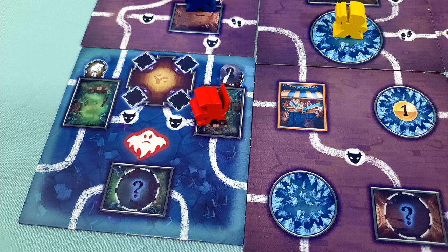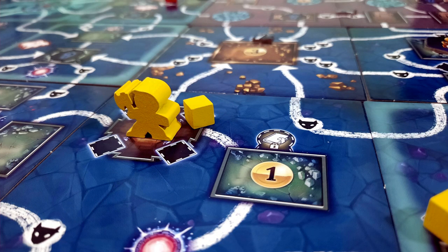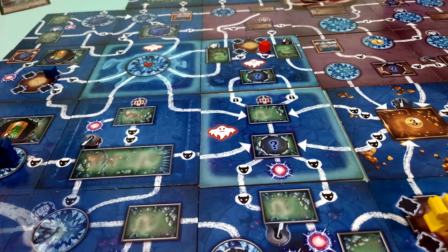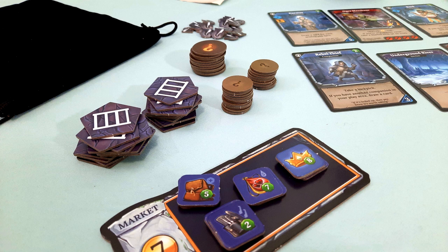However, one of the most important aspects of lockpicks isn't a game mechanic at all — it's how seamless the game setup becomes simply because they exist. In other Clanks, you had to separate and place a variety of tokens all over the board. Since the board doesn't exist when you set up Catacombs, that's obviously not possible. Instead, you just randomize them and place them aside. When a tile is revealed, you don't place tokens on it — if you use a lockpick to gain something, you just take one from the set-aside piles. It really reduces the fiddly nature of the game, and I thought that was a pretty cool side effect when the lockpicks were already nifty additions.